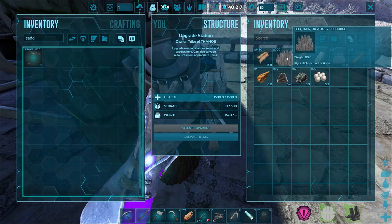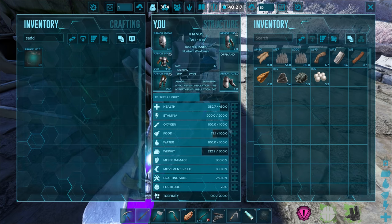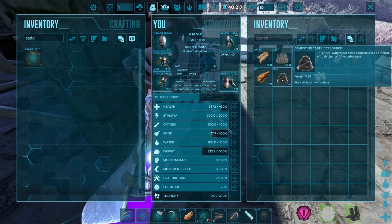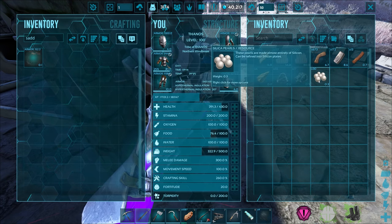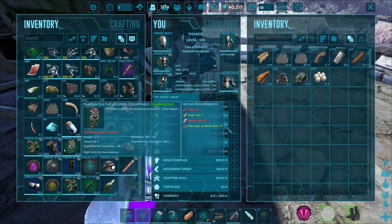Salvaging everything — got 1,480 hide, 200 pelt, 673 fiber, 172 metal, even more pelt. Pelt only stacks to 200 which is crazy — everything else stacks to like 1,000. Got 13 wood, 55 cement paste — that's good. A little bit of obsidian, 17 silica pearls. Hey, not too bad!